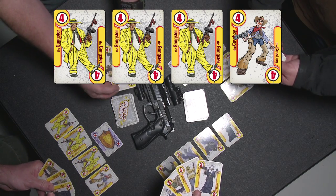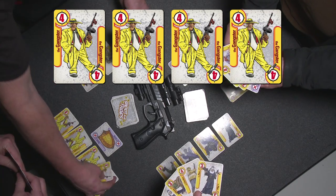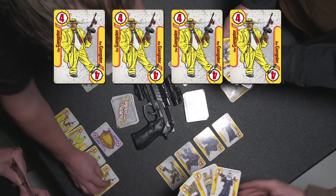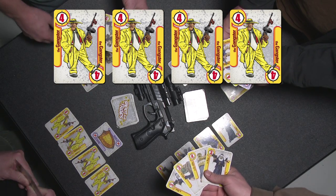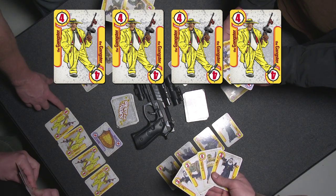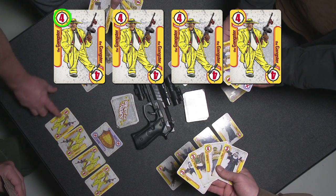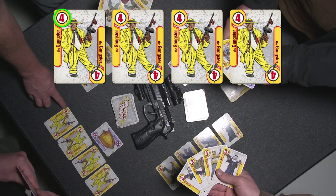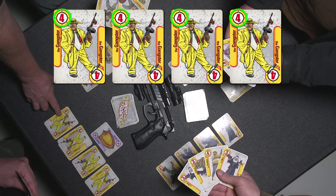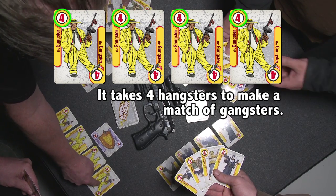I also have a gangster, so since a gangster is already in play, I can put the gangster right here, completing a match. It takes different quantities of characters in order to create a match. You can see the number in the top and bottom corner of the card — that tells you how many of that character you need to create a match. It takes four gangsters to create a match, which we have here: one, two, three, four gangsters.